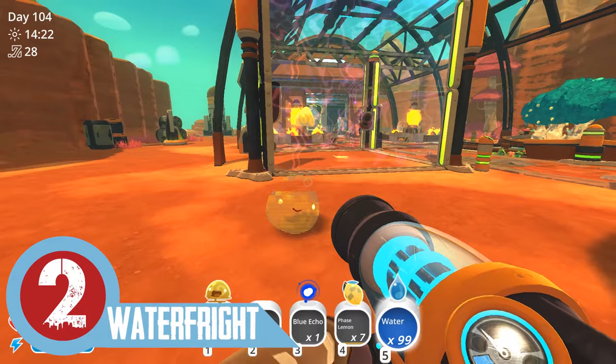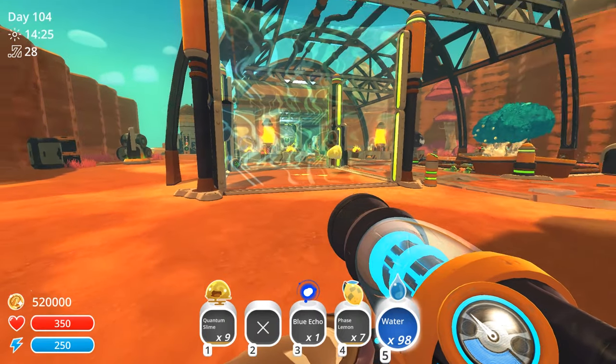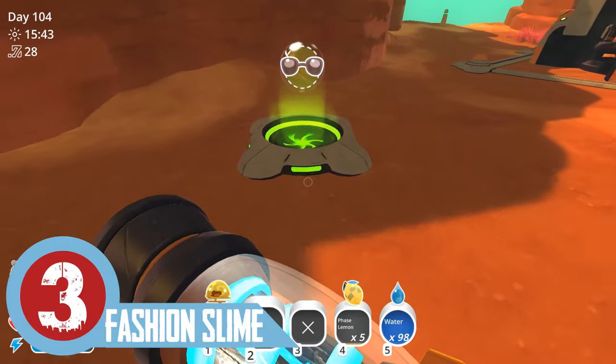Tip number two: you can always prevent a quantum slime body swap by spraying water on the slime. Tip number three: use fashion pods.